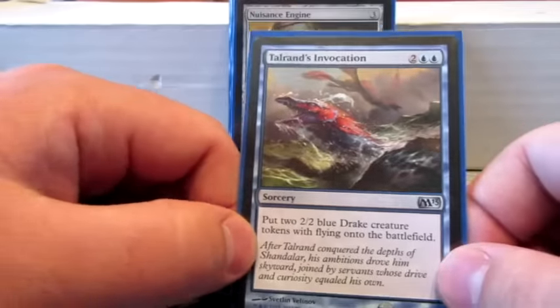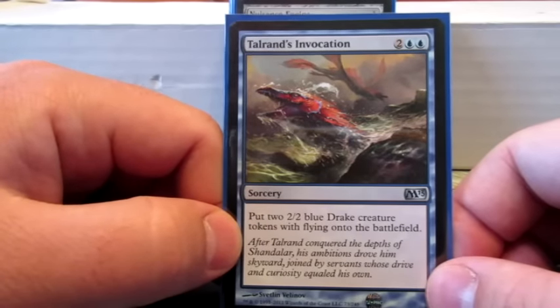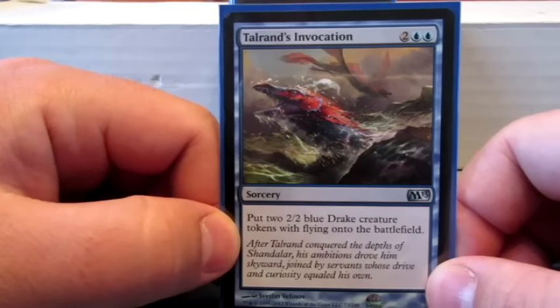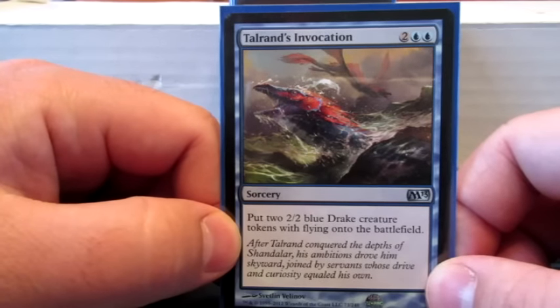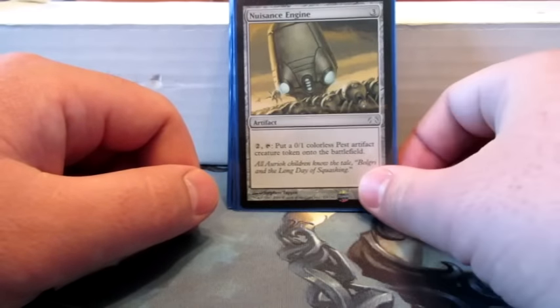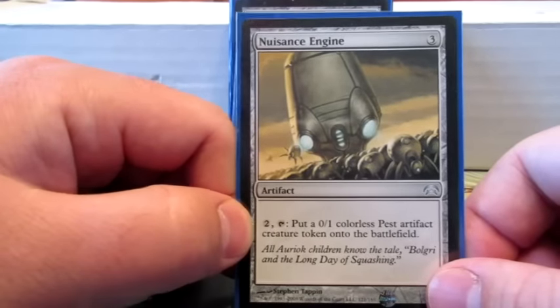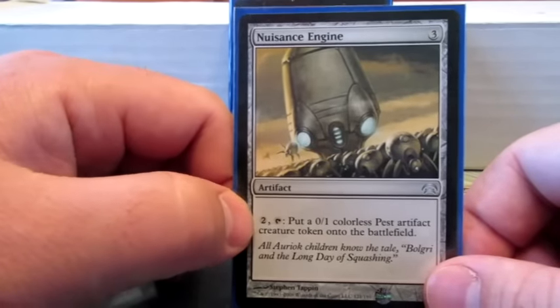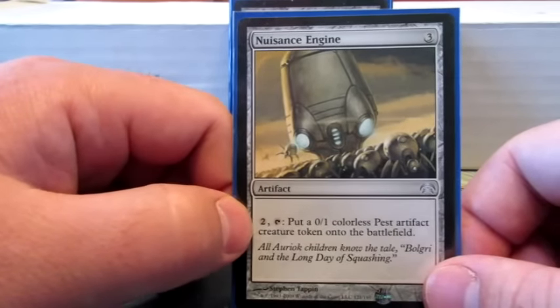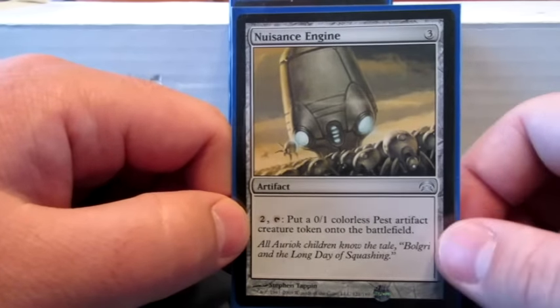This is one of the few spells that just makes tokens. Talrand's Invocation just makes two 2/2 flying drakes — that way I can make the tokens and Polymorph them. Nuisance Engine is an artifact that makes tokens — pay two, tap it, and put a 0/1 Pest token into play. I just use this for more tokens to Polymorph.